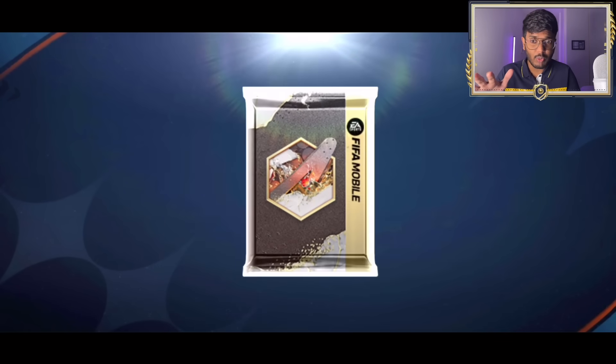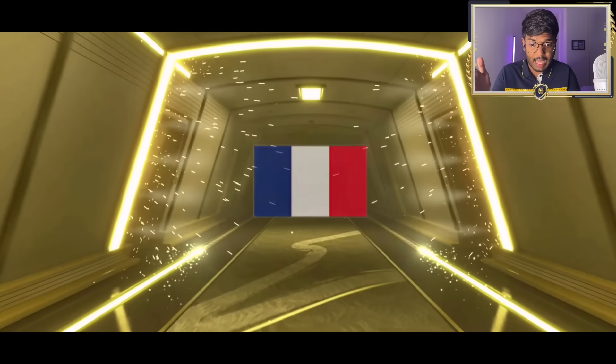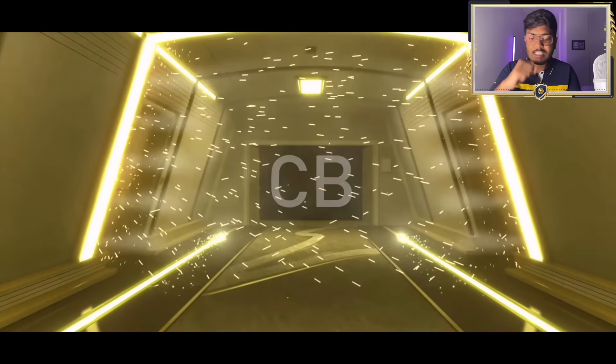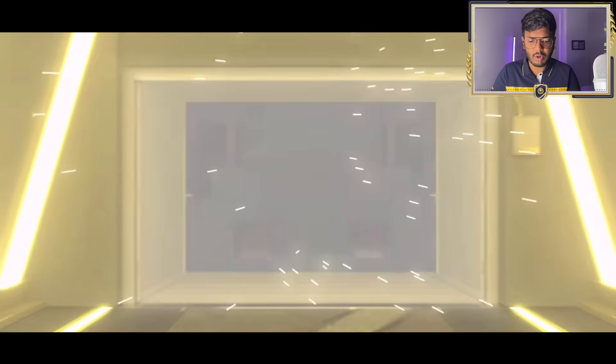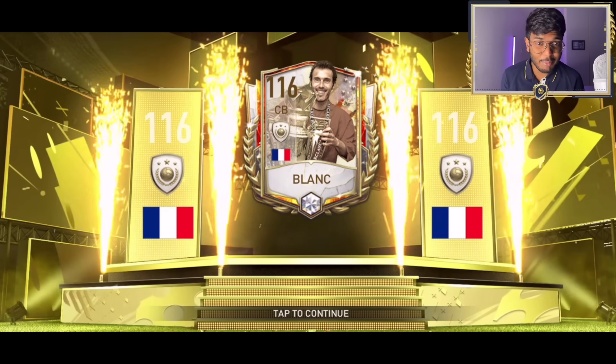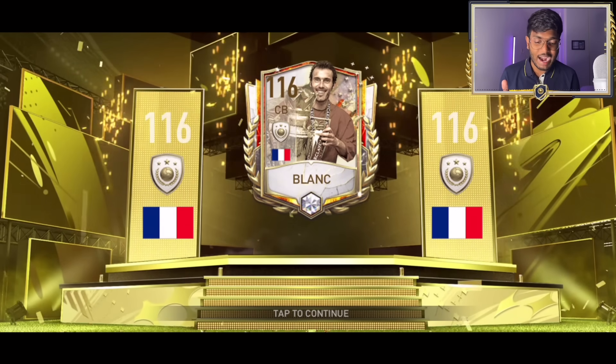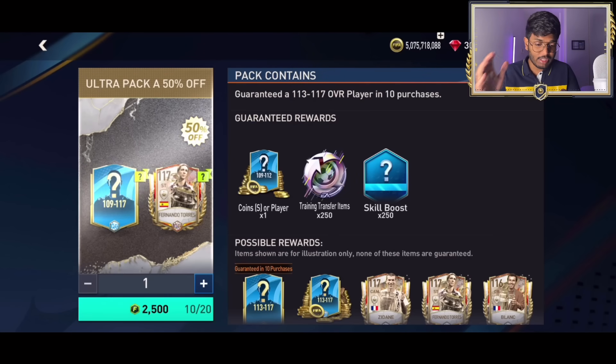The 10th pack should guarantee a 113 to 100 - so this should be 113 plus. CAM, CAM, CAM - oh no, is this Laurent Blanc? Manchester United - oh nice, 116 rated Laurent Blanc! That's the first Trophy Titans we've packed today. Let's go to pack 11.